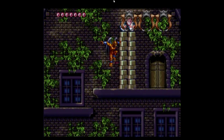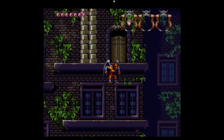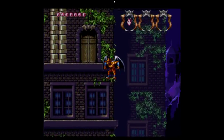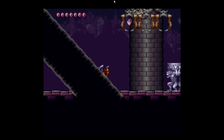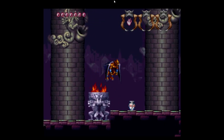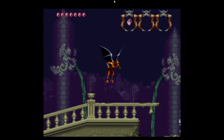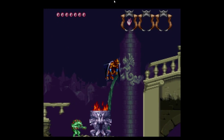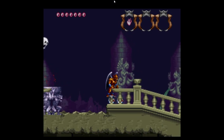Up here are some stone blocks that we can't break, and we cannot jump high enough to get up there, so that place is inaccessible right now. Whatever could it be in there? But we're going to continue on with the stage as normal. Just go ahead and do the Firebrand thing. Ignore the ghosts. Keep going.